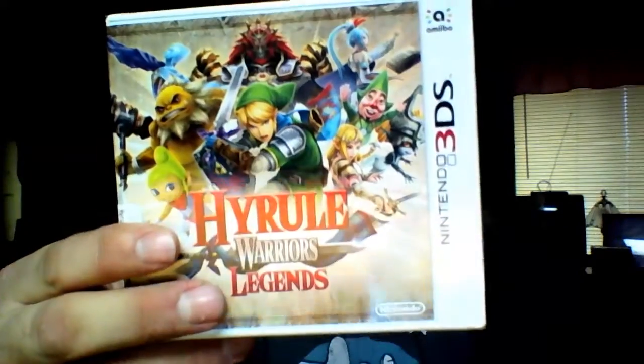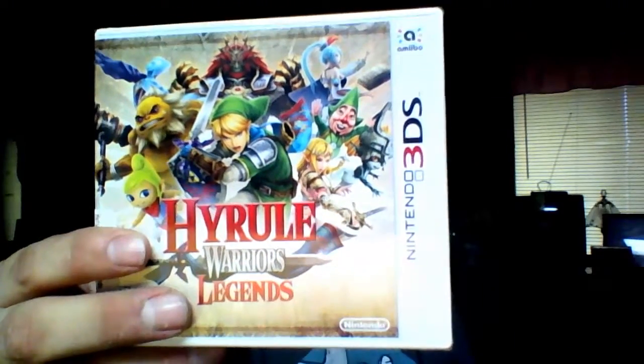Hyrule Warriors Legends — which is basically Hyrule Warriors in 3DS form. You have Link, you have all the people involved, and you have Linkle on the back — a female Link.